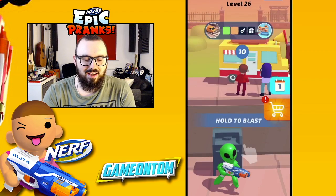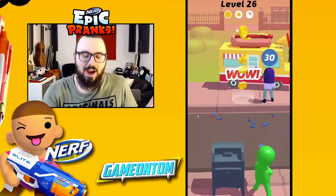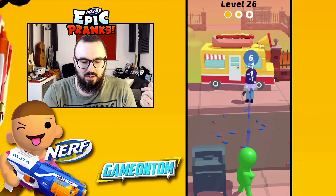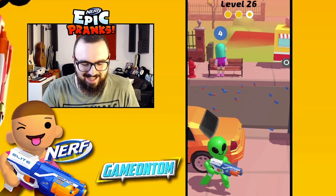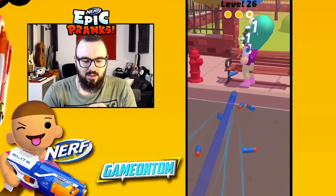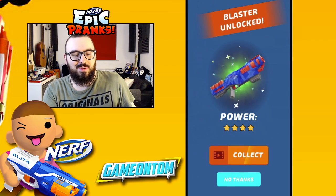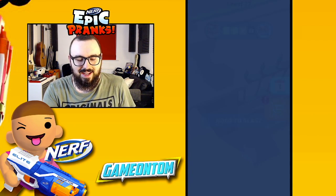If you have any tips or tricks for Nerf Epic Pranks, I'd love to know. On this level we need to hit 30 targets — looks like people at a hot dog stand but nobody's getting served. We got the bench person too. I really like this alien skin, he looks so mischievous. Haven't been caught yet! A new blaster just unlocked as well, but we're going to keep rolling with the basic blaster for now.